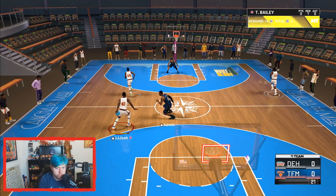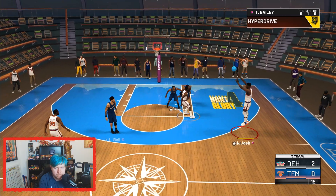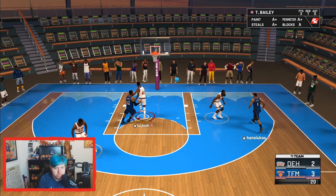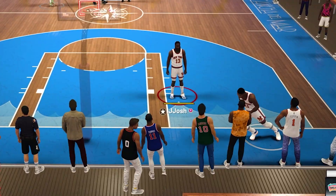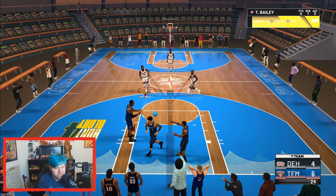Some free throws only, alright. Behind the back - pretty average. Look at that step back jumper - bang, let's go! Should have been a green but fair enough. Look at him, he's got some speed, he's got some hustle, gets back on defense. Somehow that's not a block, 2K, I beg. His release is really nice though - I just suck really bad today.